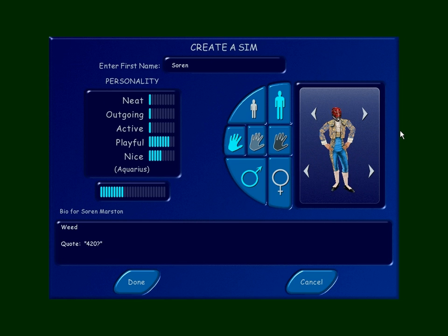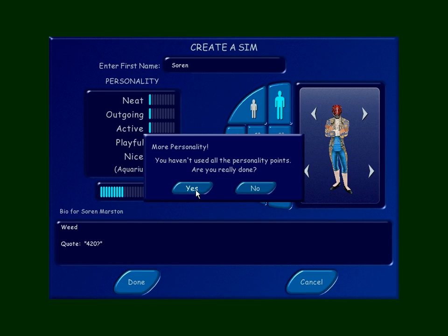Next up is Soren — Motivated 420. I figured this is very realistic: this is how everyone dresses in his part of Vancouver. It's very much a Vancouver outfit. His description is: weed. His quote is: 420. I hope he watches this. And he's playful and relatively nice. That's a creepy face.